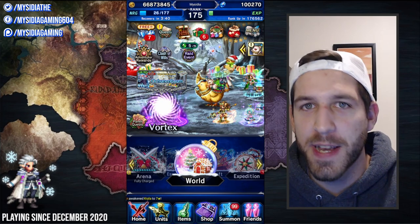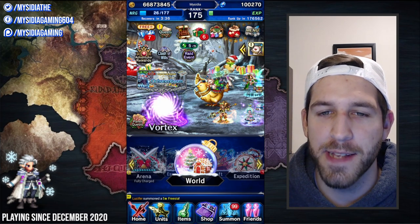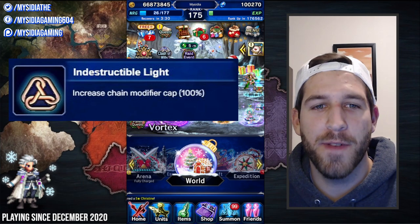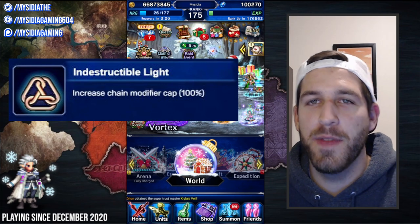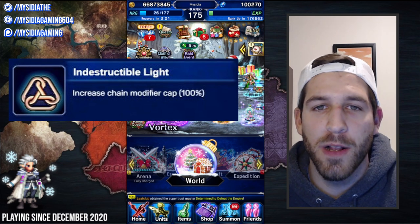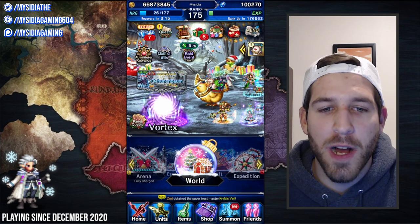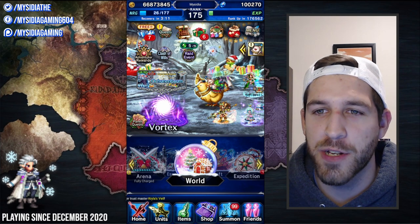So don't worry, we have ways of fixing that. Savior of Souls Lightning, which is a Neo Vision unit, has a super trust master materia called the Indestructible Light that will increase the chain modifier cap by 100%. Because of this, her materia is highly sought after to put on units like legendary hero Sephiroth, and a lot of people will recommend that you get multiple copies of her STMR. However, it's even easier now because we have more ways to increase the chain cap for TDH units.